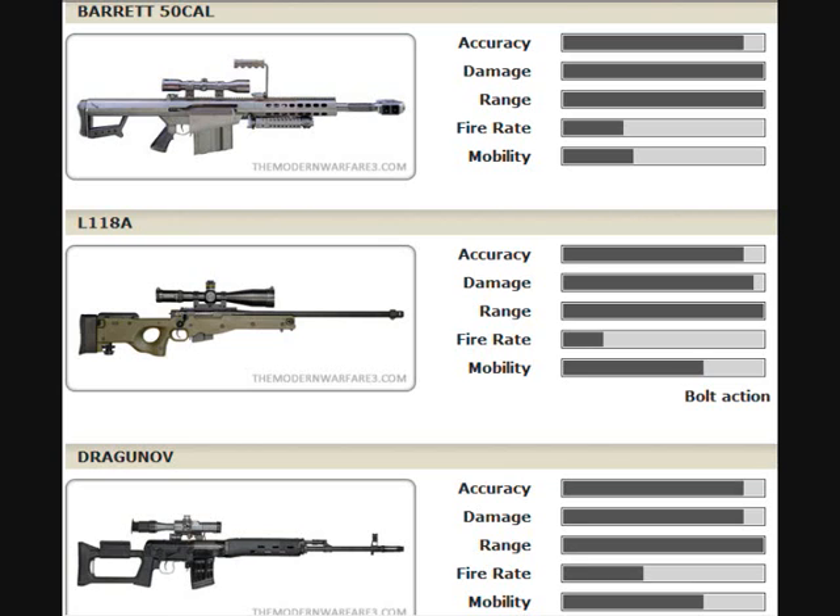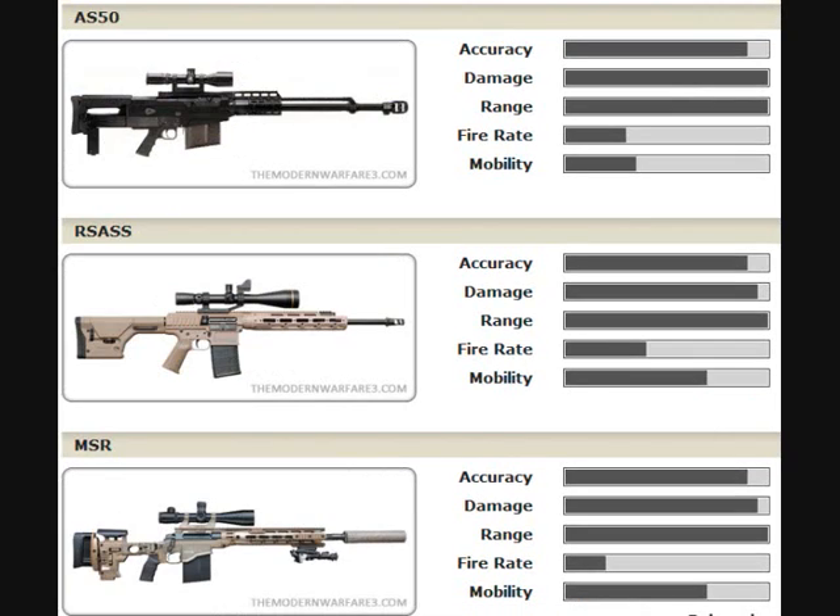And finally on to the snipers. We have the Barrett 50 Cal — good old Barrett, it's always a one-hit kill I think because look at the damage. I've been using it and I've never ever got a hit marker. The L118A is a bit like the L96 from Black Ops. Then the Dragunov, which is a bit of a two-hit kill, but sometimes it can be a one-hit kill if you hit them in the head or upper torso. Now on to the later level snipers like the AS50, RSASS, and MSR. The MSR is pretty much like the Intervention of Modern Warfare 3 — I've been using it on survival mode and it's like a good quickscoping gun. It looks just like the Intervention when you shoot it, and when you reload it it's slightly different.